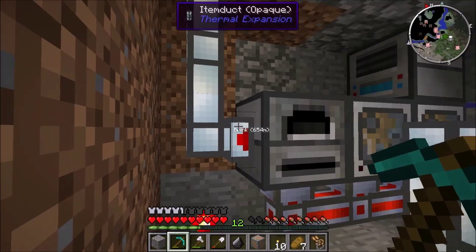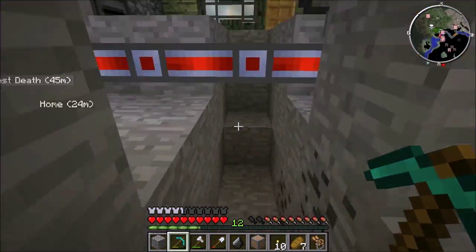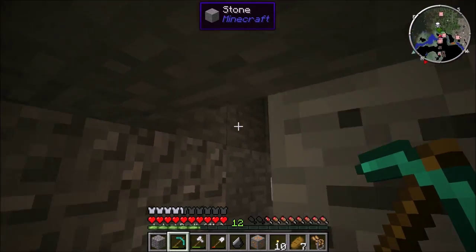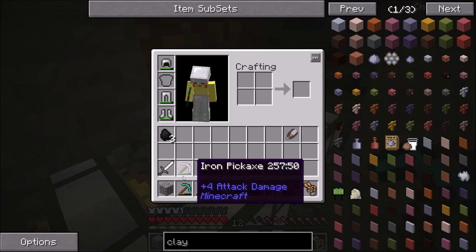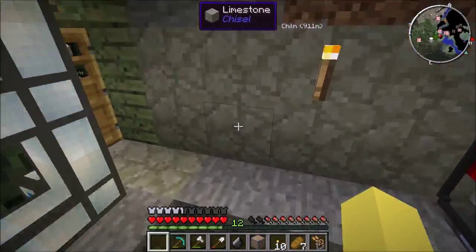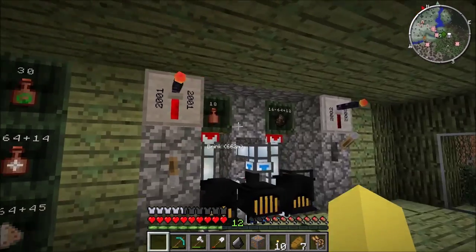The item duct pulls out the regular clay jars, brings them back over, and connects up here to the item duct which goes up to this barrel right over here. The pneumatic servo on it has whitelisted clay jars. So that is what we use to produce the clay jars here.